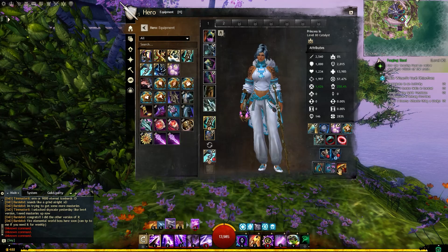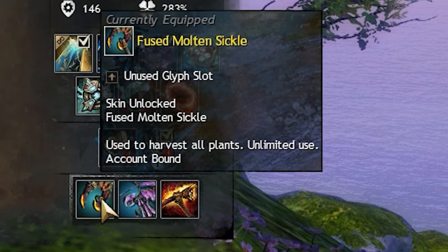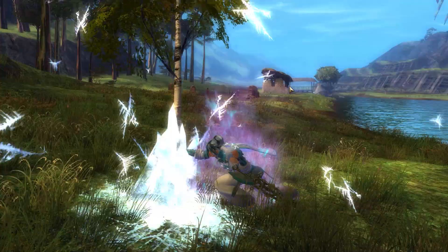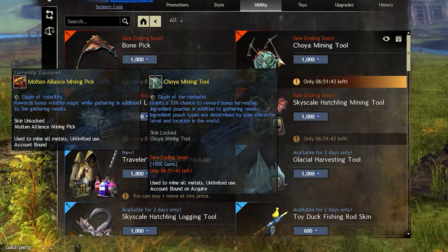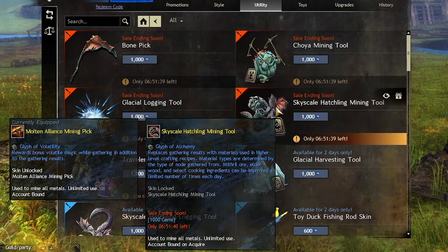Gathering tools come with a slot called a glyph, and this allows you to get additional resources from every plant you kill, every tree you chop, and every piece of ore that you mine.